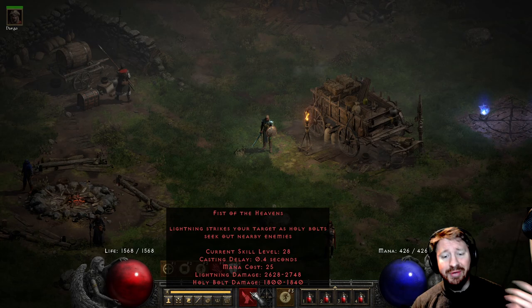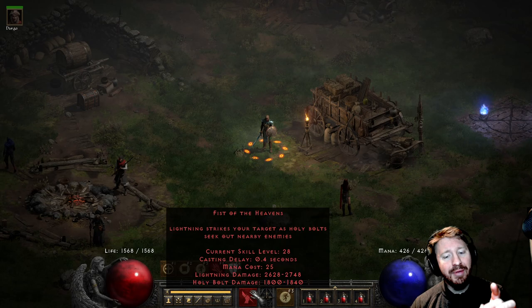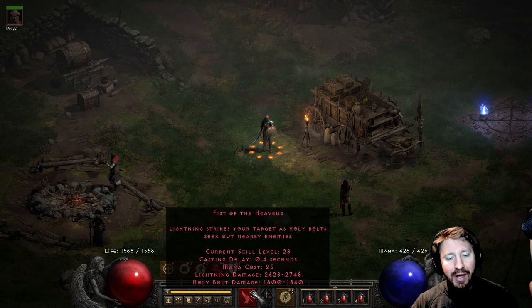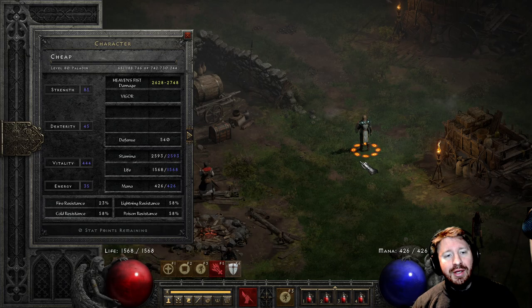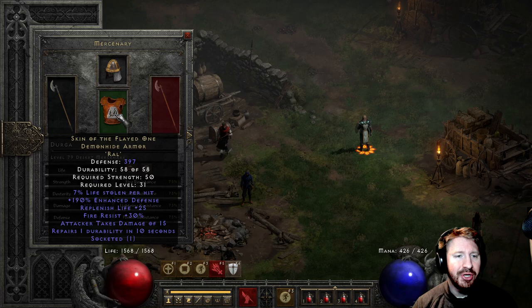This one only has a level 28 Fist of the Heavens, and the Holy Bolt damage is 1800 to 1840, which is kind of what counts. Of course, the Lightning damage is only the single target damage, and the Holy Bolts are what do the AoE. I just briefly checked out this guy's gear — he's level 80 and his resists aren't maxed out. I do have a mercenary that can help with bosses: Obedience, Skin of the Flayed, so pretty cheap there.